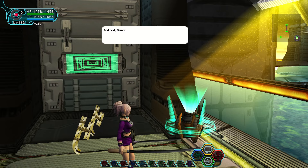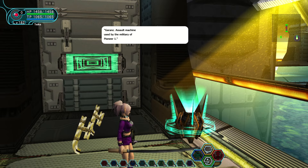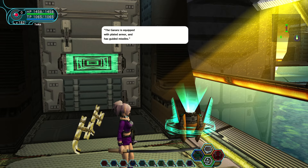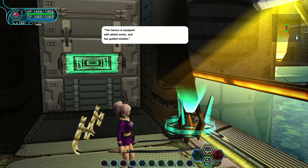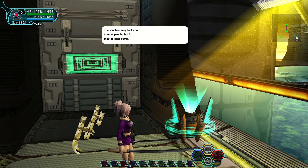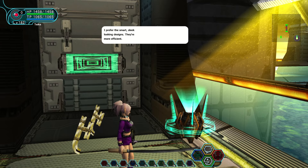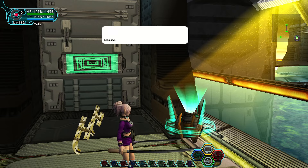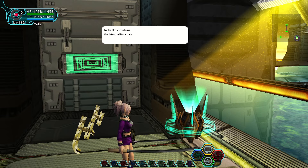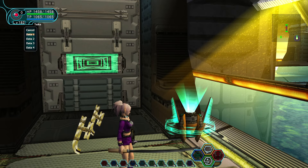Garans — assault machine used by the military of Pioneer 1. Its AI shows damage from a viral infection linked to Ragol's tunnels. The Garans is equipped with plated armour and has guided missiles. This machine may look cool to most people, but I prefer the smart, sleek looking designs — they're more efficient. Looks like it contains the latest military data.